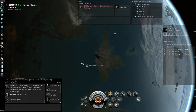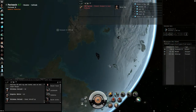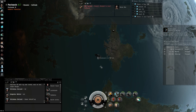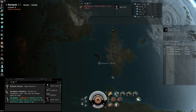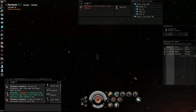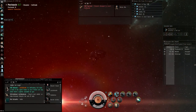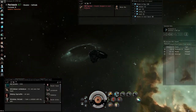In faction warfare, the districts are going to influence how easy or difficult it is to put a system into invulnerability. If all the districts are owned by the faction that originally owned the system, it will be harder for another faction to take over. And of course, once Dust soldiers come in and manage to take over planets, it'll be easier. It's interesting to see how districts will impact faction warfare.